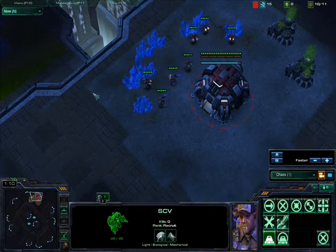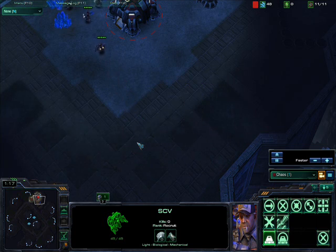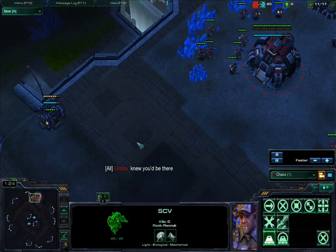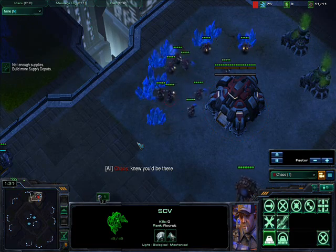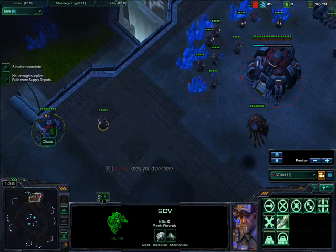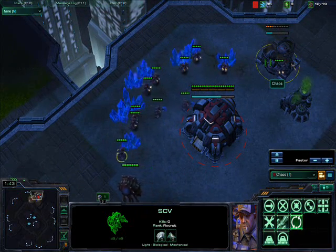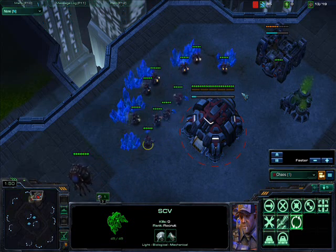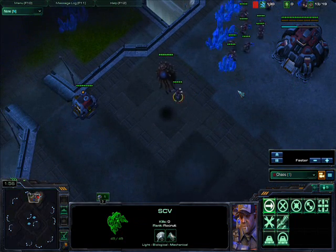This is a replay, but I'll be doing it as a first-person view for myself. At the 1-minute mark, I scout down here and I see the Overlord approaching. So now I know where my opponent is, and that means I don't need to scout him that early. Finishing the supply depot and getting the gas, and as soon as I have enough minerals, I'll start my barracks.